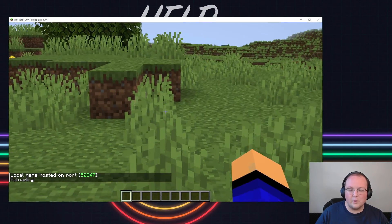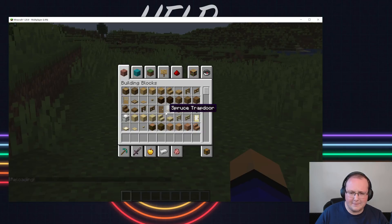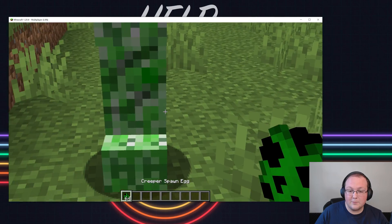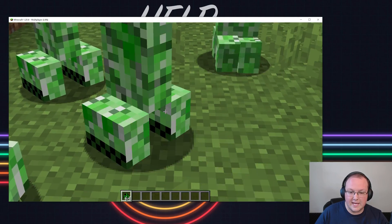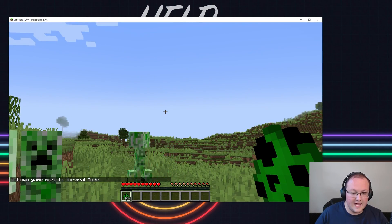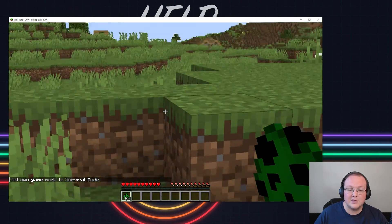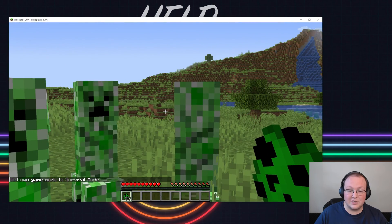To test, let's try the Anti-Creeper Grief data pack first, because if it's working, these creepers will not destroy blocks when they explode. Let's go into survival mode quickly — they'll try to explode, but none of them will do any damage, because anti-creeper grief is turned on. That means things are working as they should.